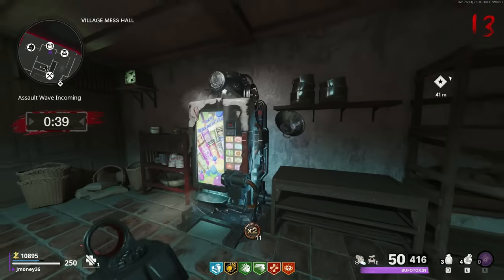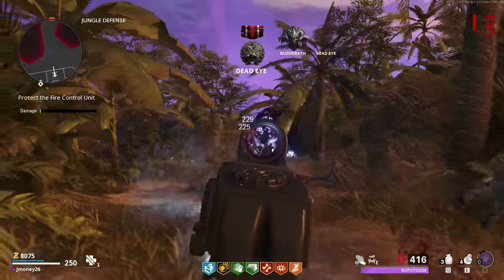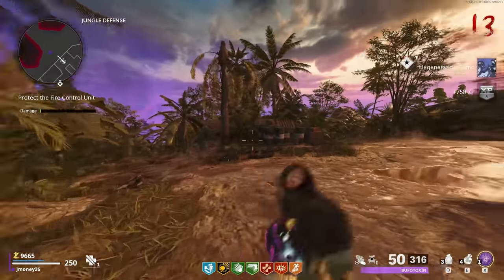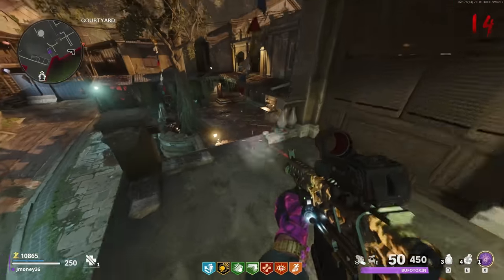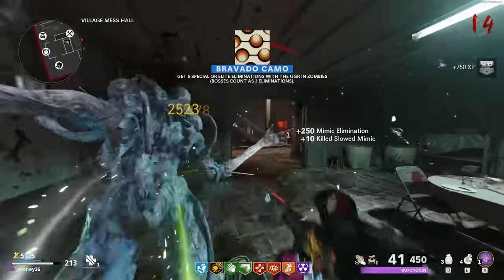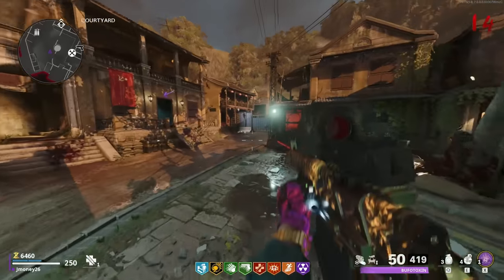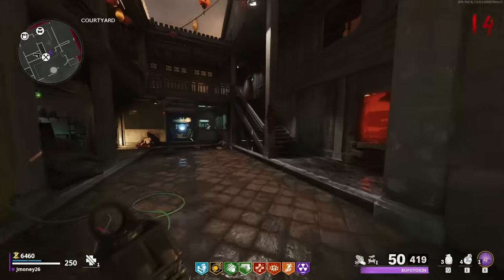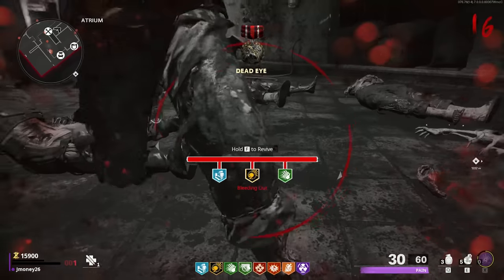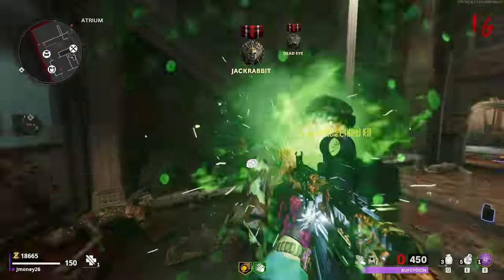There's our assault wave. Let's grab Stamina Up before we go. Bring it, zombies — they're already coming in. The green tracers on this gun make it look like a power-up dropping every time I shoot a zombie — a little misleading. There's Degenerate Degeneration camo. The assault wave is already over? I think we just need PHD and Tombstone. There's our Bravado camo — six specials or elites down, and I hit a nuke on accident, which is fun. Once we get enough for pack-a-punch 2, I'll turn on the rampage inducer and then go grind camos in the weapons lab. No — I went down again. I don't know how I'm going down on round 14.